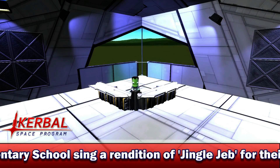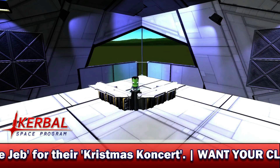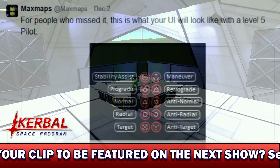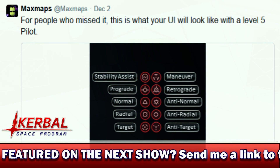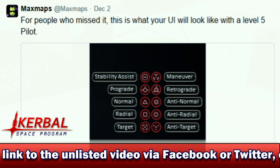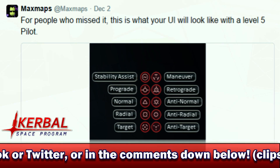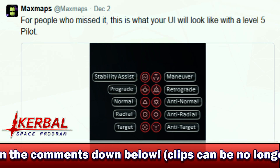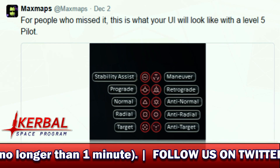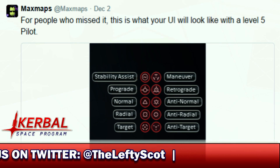MaxMaps has been very vocal on Twitter recently, revealing all the different features for Kerbal Space Program 0.9. On December 2nd, he put up an image of a load of markers that you'd usually see on the nav ball — so like the normal, the anti-normal, the radial, anti-radial, and stuff like that. All sorts of things we're used to seeing in KSP 0.25. He says, for people who missed it, this is what your UI will look like with a level 5 pilot. This means that different Kerbals will have different traits depending on how much experience they have and how much they cost in wages — though I'm not too sure on that and will need to get more details.